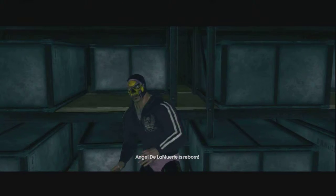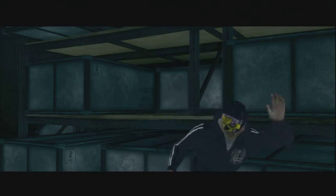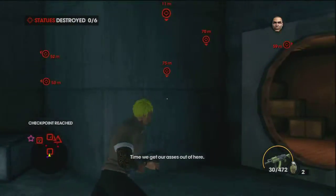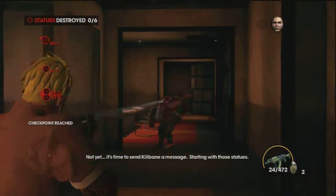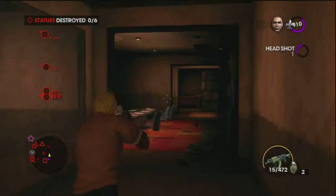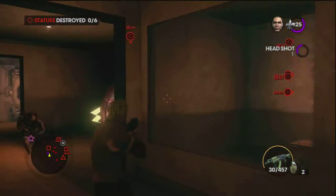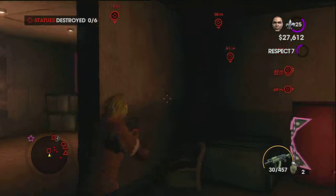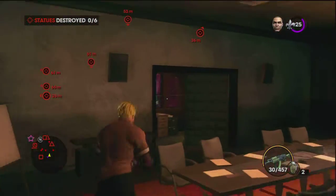Then put that thing on and let's go. Angel de la Muerte is reborn. Looks like Hulk Hogan — don't be old. All these people are just statues I've got to destroy now. Statues: destroy one out of six.